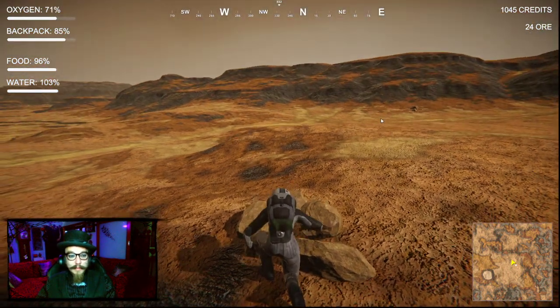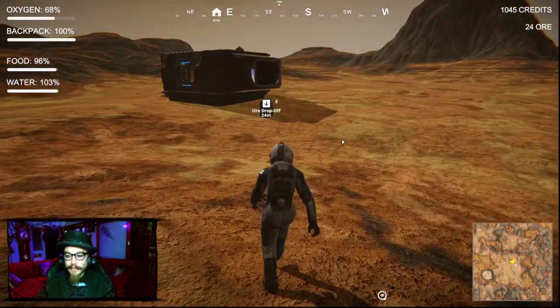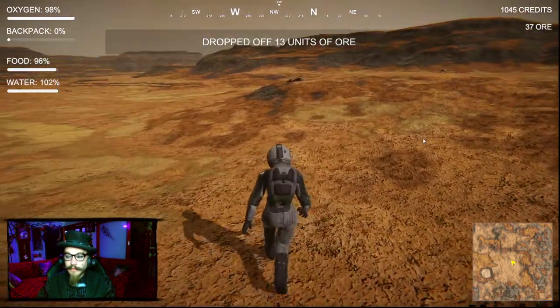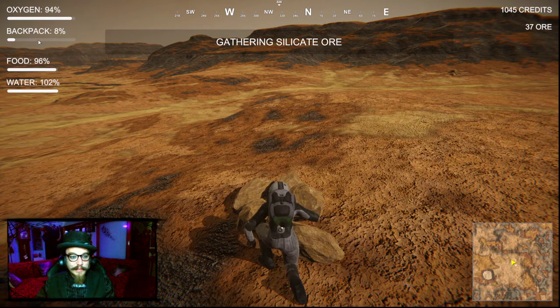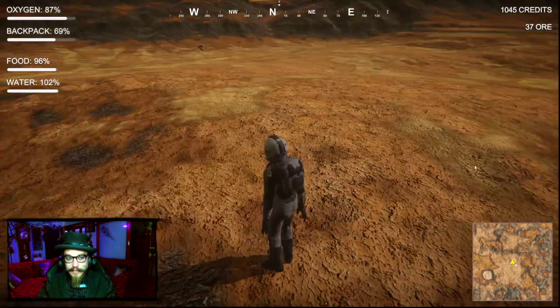Your backpack's nearly full, and the oxygen's getting down a little low. Getting stuff with our hands - it can't be that great, can it? I'm sure there's going to be a mining upgrade eventually. But in the meantime, I've got plenty of oxygen. I don't know how much food I've got - it's taking a while to go down, so I think I'm fine for now. Fill that backpack full of silicones.